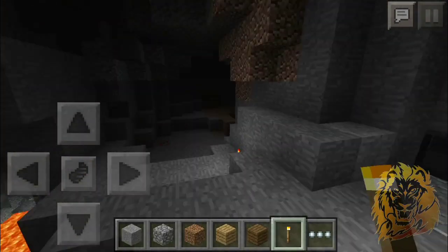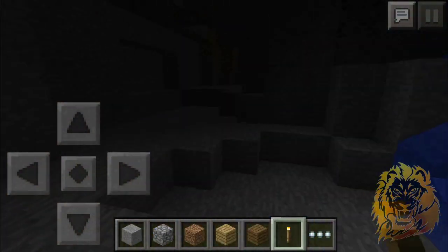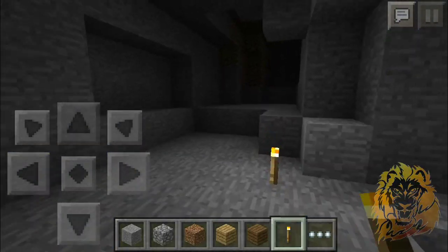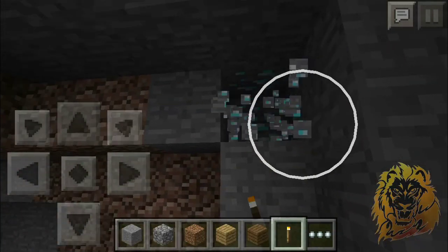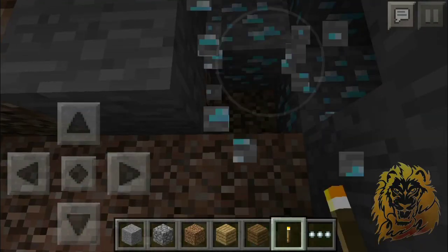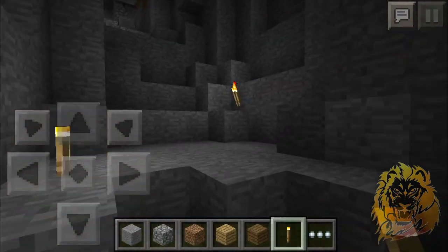Come back up to where you started and walk straight from there — you'll see a little ravine. Fall down into it and you'll see different passages with lava. Go to the side of the lava through the little archway here, and look at the top ceiling: you get a vein of eight diamonds — one, two, three, four, five, six, seven, eight. That's the maximum vein you can get.